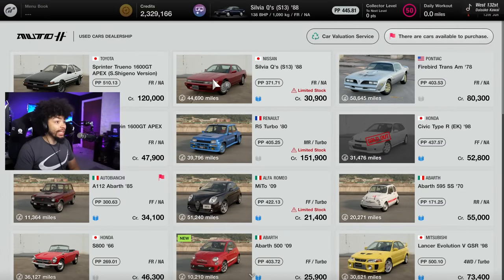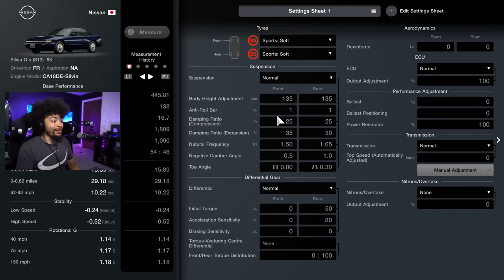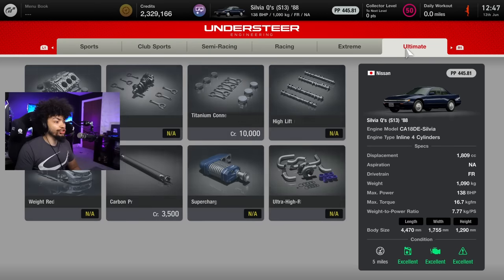As of the day of filming, you can get the Silvia Qs right here for 30 grand. It's cheap. I'm going to be honest — I don't know the context behind mine. I apparently already have it and I've already wide-bodied it. I've got 138 horsepower, soft tires, and a wide body. What the hell was I thinking? Clearly I was prepared to try this thing out.